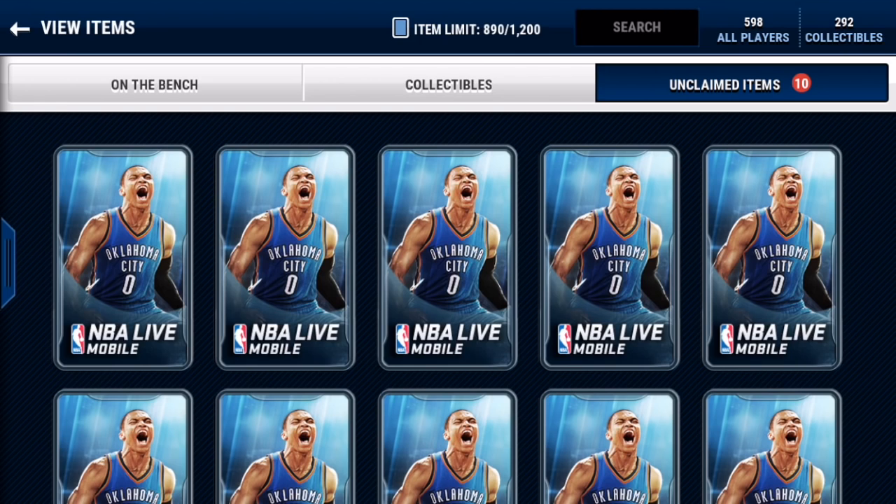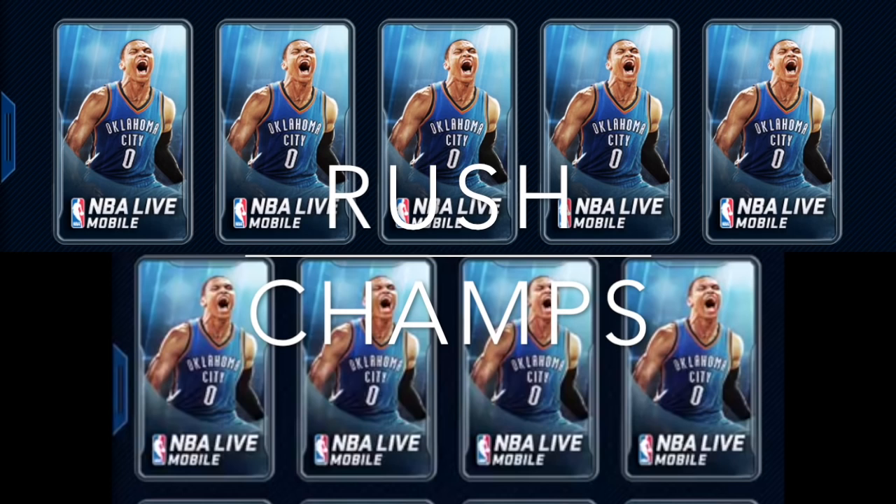What's going on guys, Madden Mobile Rush here. Today we are going to be doing a large quick sale keeper swap with Madden Mobile Champs — all his information will be down in the description. We're going to be opening five packs — five large quick sales — and whoever has the highest quick sale in that pack wins that round. The loser of that round has to give those coins to the other person. Whoever loses overall has to give all the coins to the winner. Let's hop in!